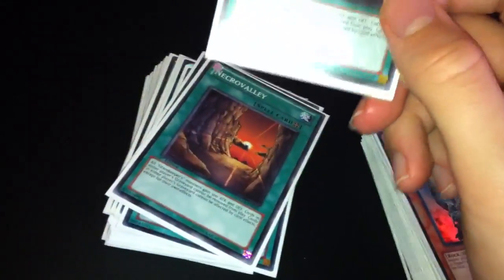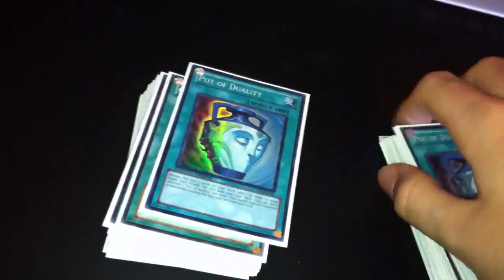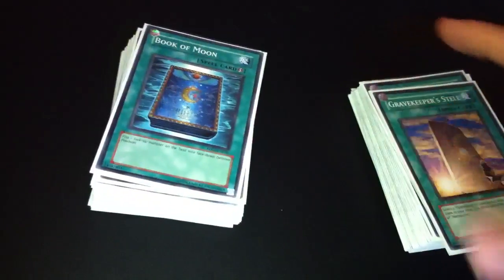This deck actually wrecks Agents really bad, which is why I hope it will be played. 3 Necro Valleys obviously — card is broken at the moment. Pot of Duality, 3 pots. 2 Gravekeeper's Stele — I believe it's Stele — you know what it does, it plus-ones your hand.